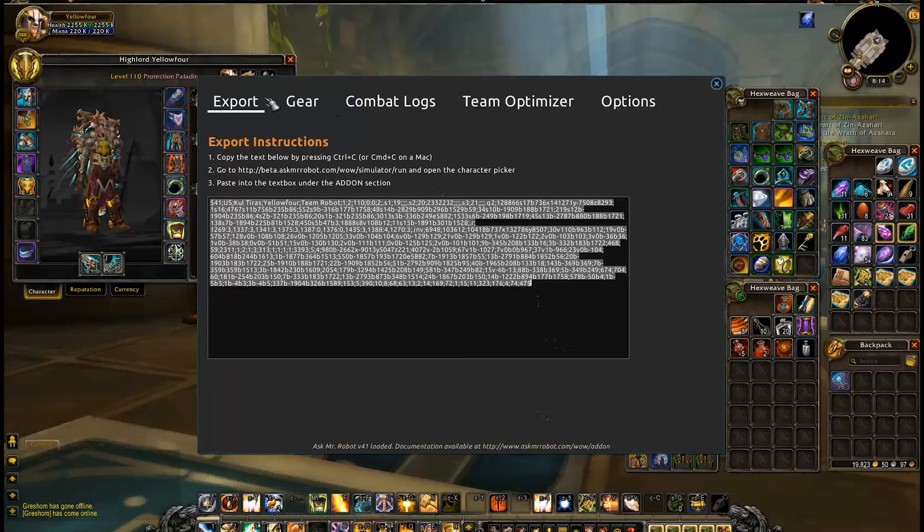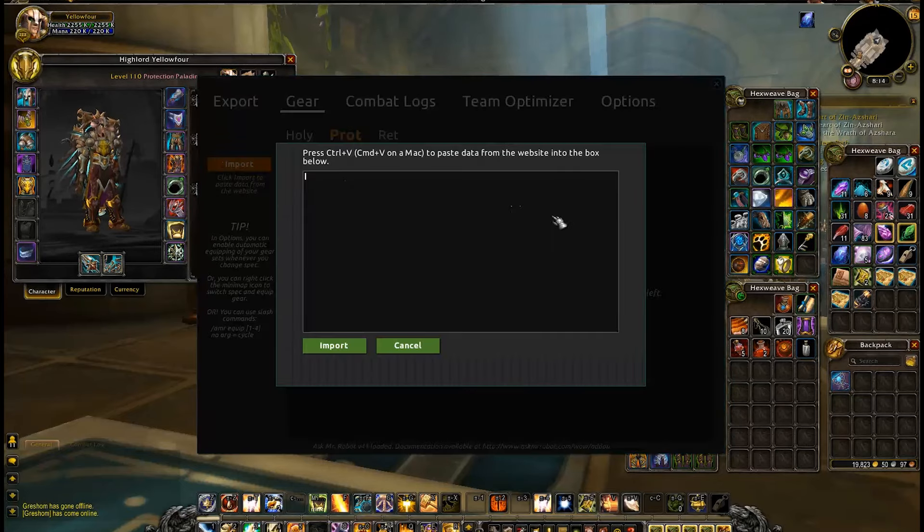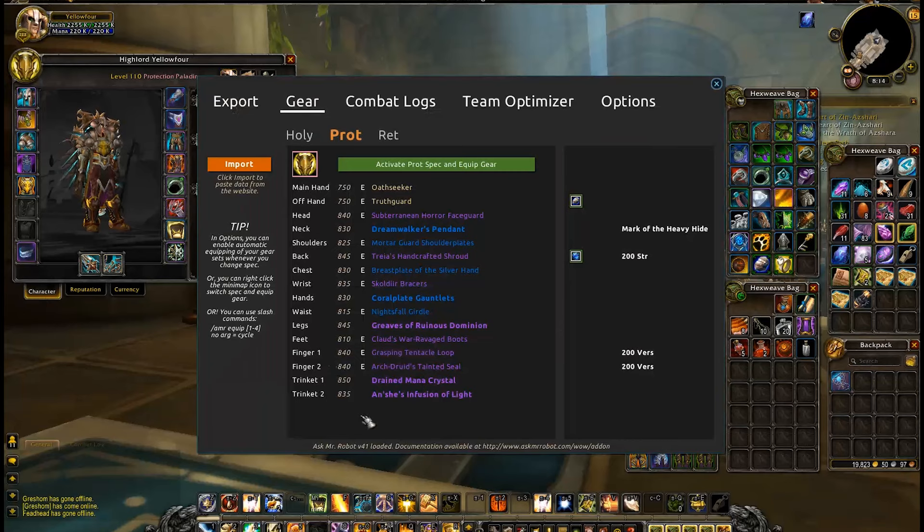If you want to get fancy, click this button here to export back to the add-on. Copy the text, go to the Gear tab of the add-on, and click the orange Import button and paste the text. You'll see the suggested best gear show up here with an E next to any item that's already equipped. Click the green button at the top to equip the gear, and you'll see everything slowly change to have E's next to all of it — and you're all set!